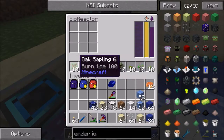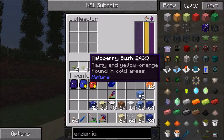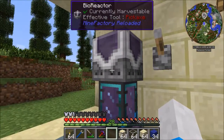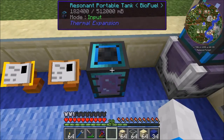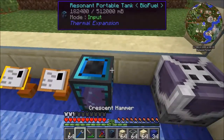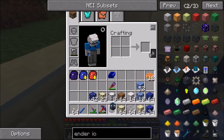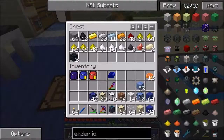You fill the bioreactors up with saplings, seeds, or similar items - carrots are good too, because anything you can plant goes in here, including berry bushes. It generates biofuel, and when you fill it completely - all nine slots here and all nine here, full stacks each - this stuff burns about 20 times longer than a piece of charcoal. So it lasts pretty good, and that's what we'll need if we want our quarry to run for a nice long time.